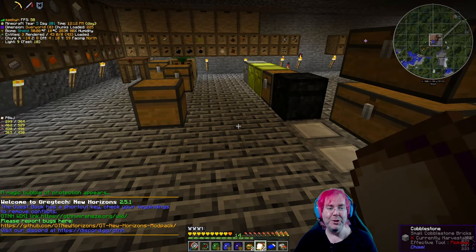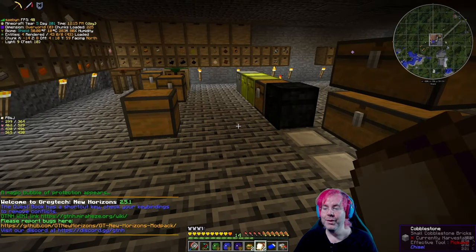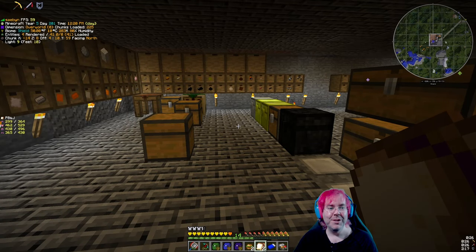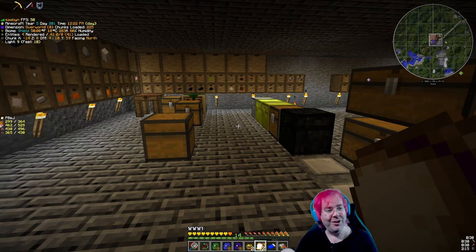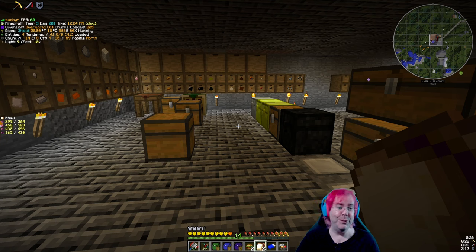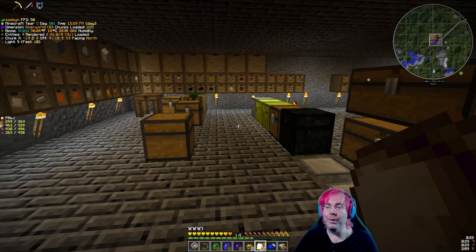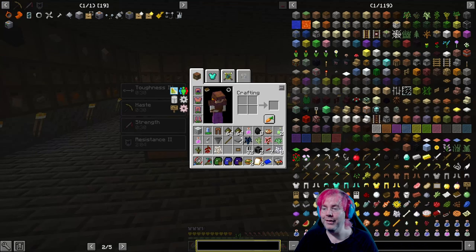We got some food items from the loot bags — those are good. We've definitely made some progress on the hearts front, between the bonus hearts from eating different foods and the effects that we're getting from our good nutrition. We're doing pretty good, I think.